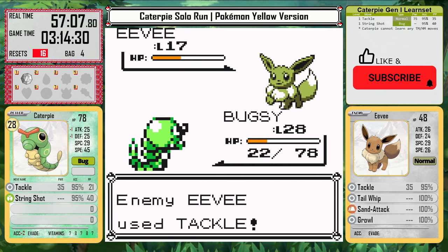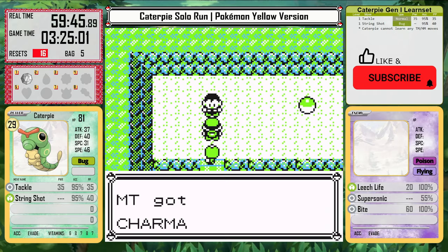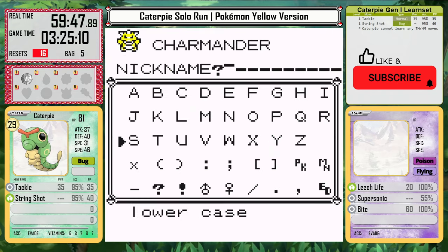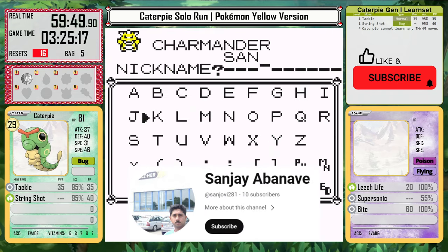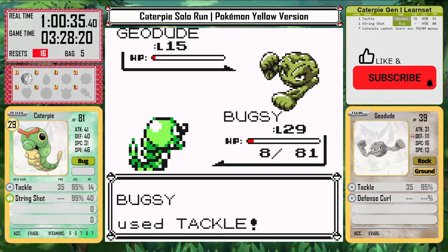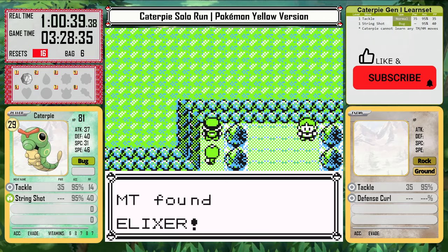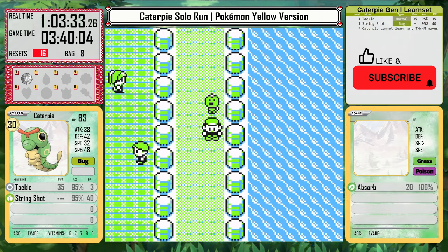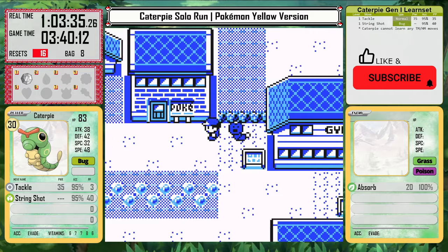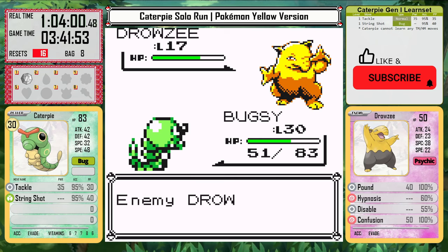I'm really overleveled at this point — being level 28 before the second gym is kinda crazy. Caterpie is going to need even more than that. At the end of Nugget Bridge, I can pick up Charmander and name it Sanjay. I have to fight a hiker on Route 25, it's pretty tough without Struggle, but Caterpie gets the win. I beat most of the trainers on Route 25 and I'm now level 30 before leaving Cerulean City. I have to come back for Misty later — she's probably still too strong for me now.